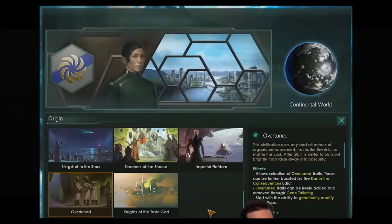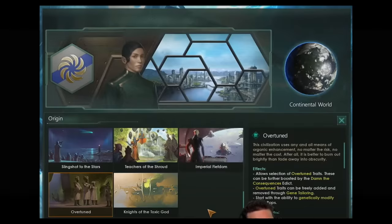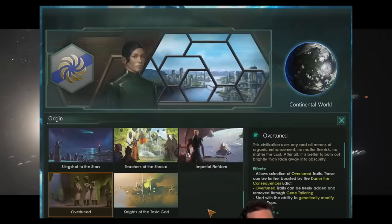Additionally you get the Damn the Consequences edict — your Overtuned traits can be freely added and removed from any species, not just your founding species, through gene tailoring. And this actually means you start the game with gene tailoring, which is why Overtuned is perfect as an origin if you want to have a genetic ascension rush build.